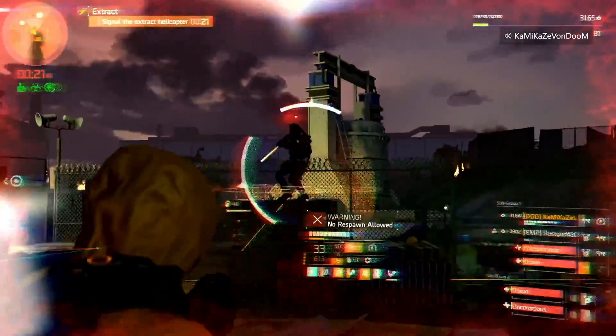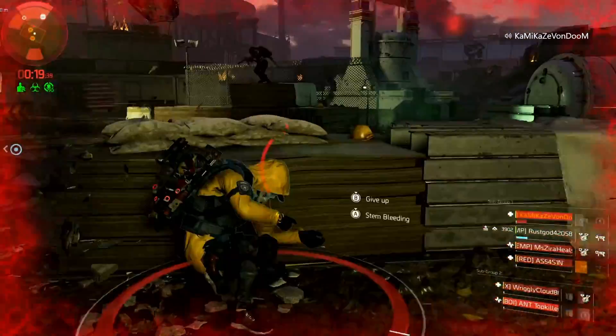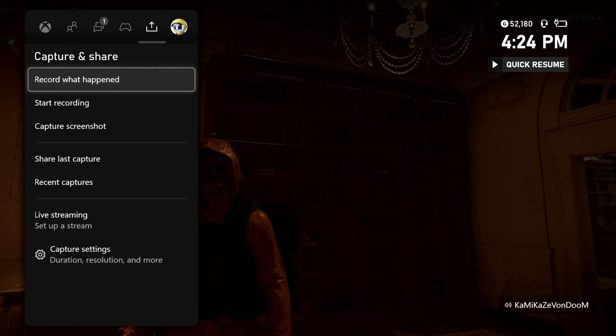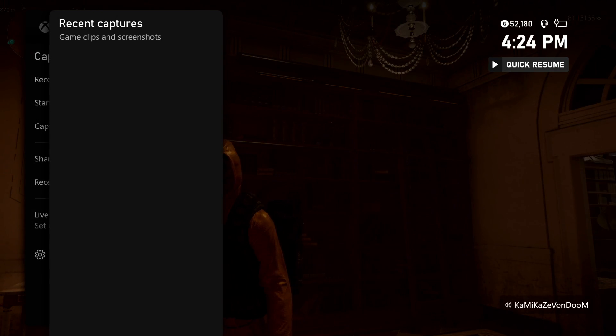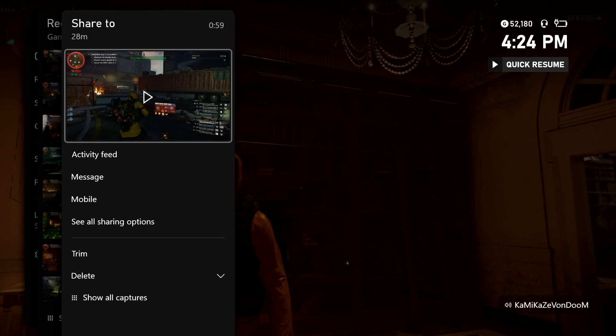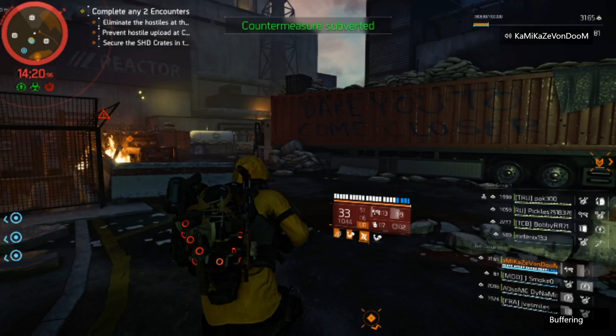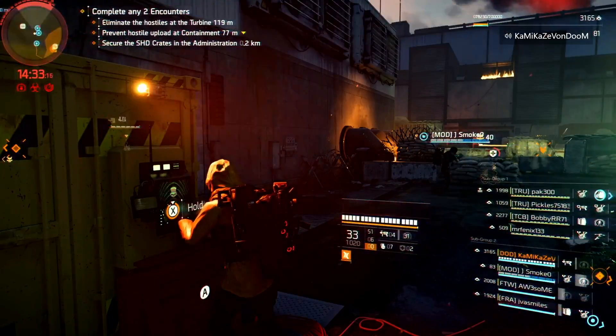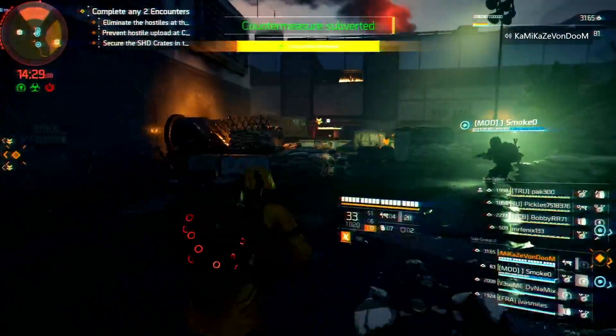Oh, my entire team went down — that's right, I forgot about this. And then I go down too. The hunters right here hacked all of the skills and it took out my entire team, so then when I turned around to help them, all of their hacked skills started shooting me and then I'm dead. That was the end of that game. So then I did one more countdown game with another squad — here are the last two clips, and then we'll get into the build breakdown.